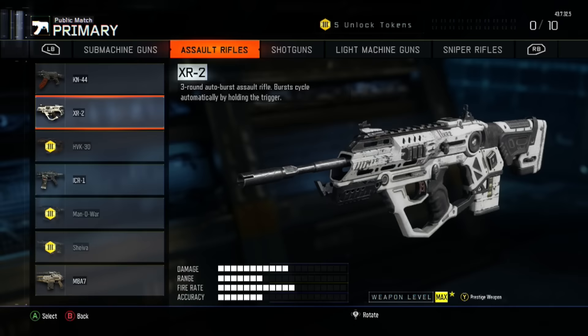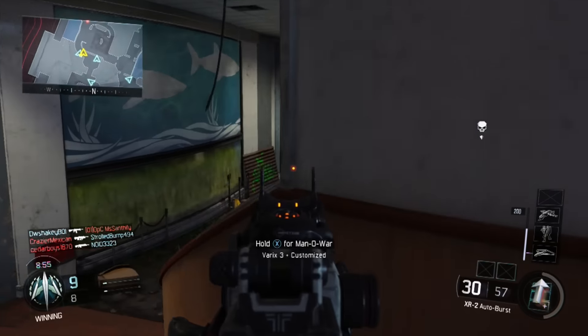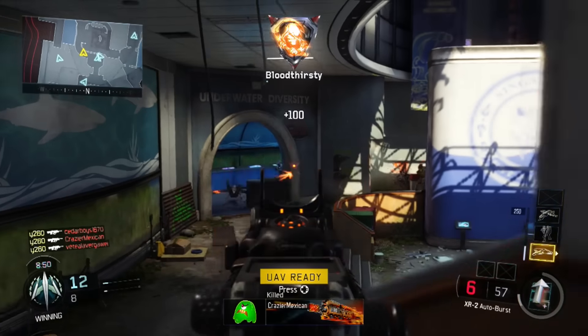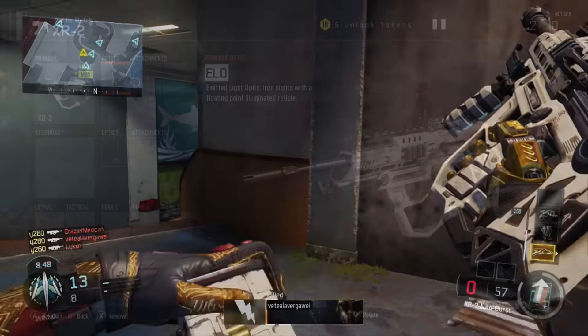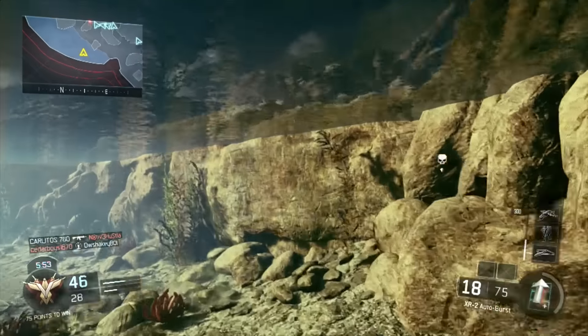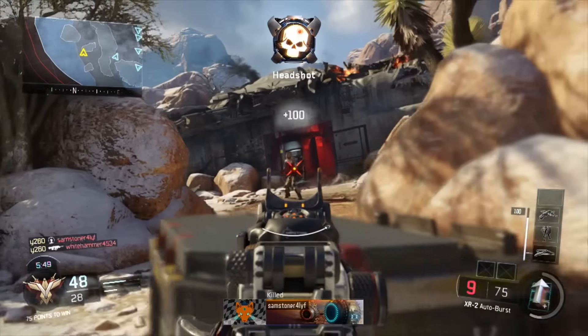Point 1 goes to the XR-2, of course. Point 2 goes to an optic — although the XR-2 has usable iron sights, the ELO sight provides a much clearer sight picture, making targeting distant enemies a bit easier. Point 3 goes to the quickdraw attachment, which speeds up the XR-2's aim-down-sight time, making for a more reactive and snappier weapon.